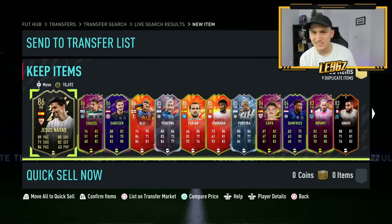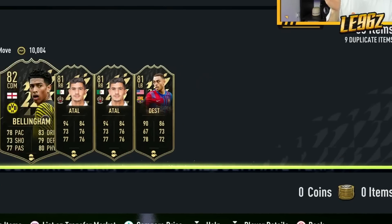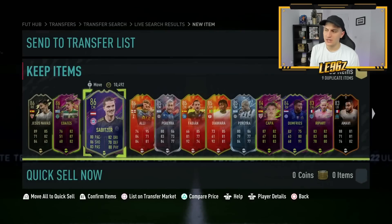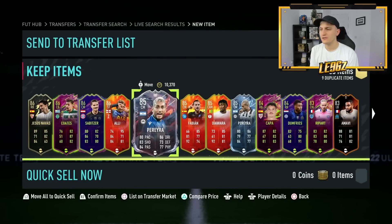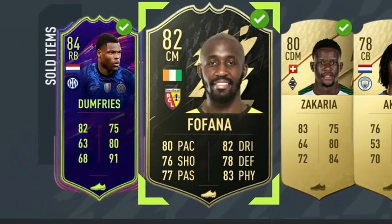About an hour and 15 minutes later, I have picked up loads of different special cards. I've tried to get these at as good a price as I possibly can. I'll find out once this stuff is sold on. There's a Fafana on here as well who sold at 18,000 coins with the start price at 10,250. I bought this at 18k by accident, not knowing his price.